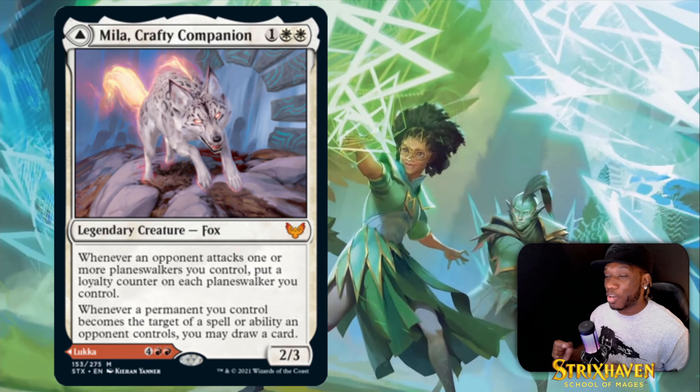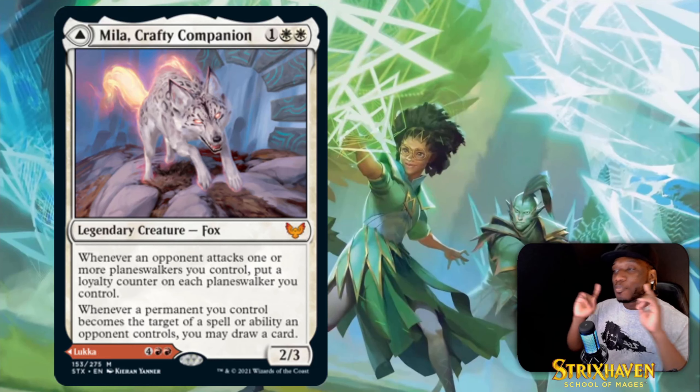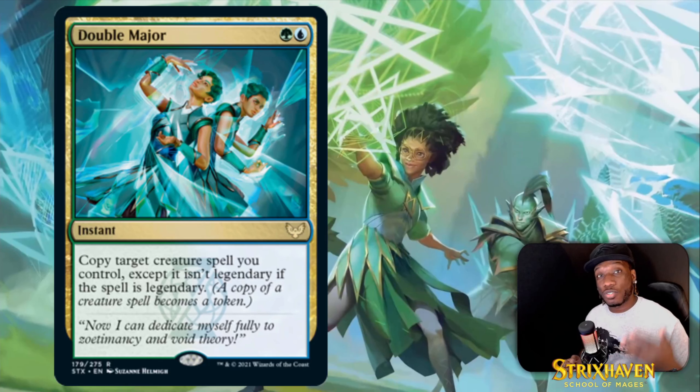Then we got Mila, Crafty Companion — it's a three-drop double white legendary creature 2/3. Whenever an opponent attacks one or more planeswalkers you control, put a loyalty counter on each planeswalker you control. Whenever a permanent you control becomes the target of a spell or ability an opponent controls, you draw a card. You get value every time your opponent tries to remove something.